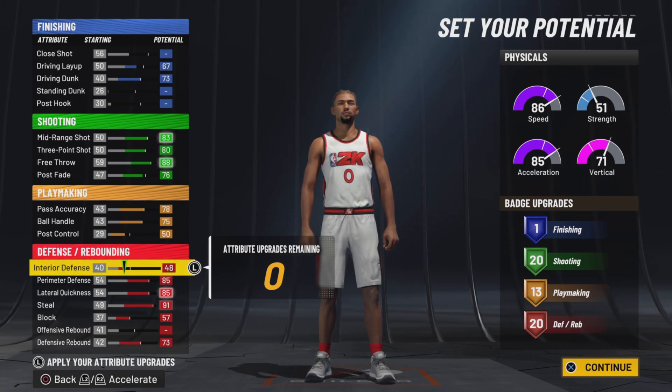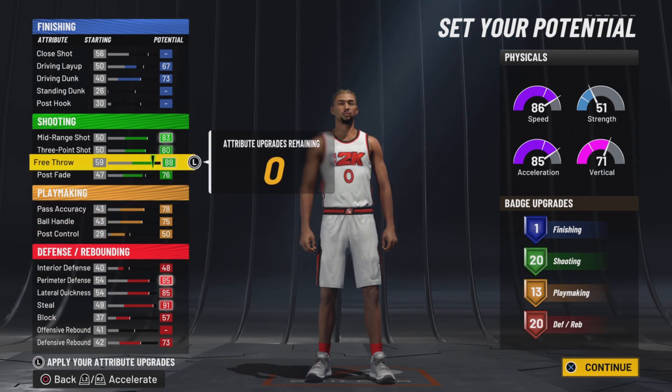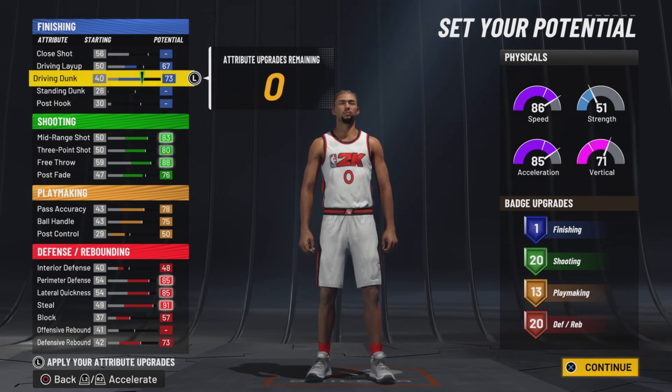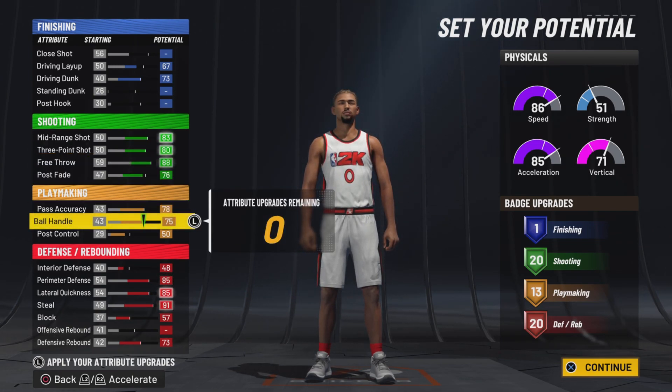Y'all remember my two-way three-level facilitator — I had like 16, 12, and 20 or something similar. On this build I went shooting guard because you get hard dunks right off the rip with the 73 driving dunk. If you went point guard you would only get like 69-70, but this build you get it right off rip. Your shooting is good, you got an 83 three-pointer, 83 ball handling, you get 75 — but we're about to adjust it because you need 80 ball handling to get that behind-the-back, the Trey Young escape package.